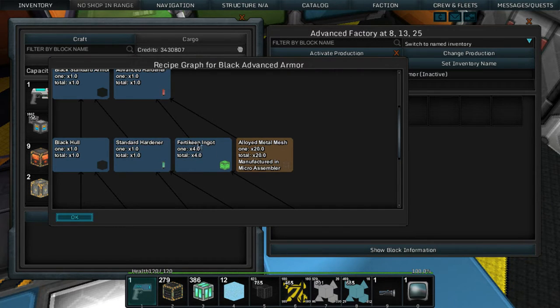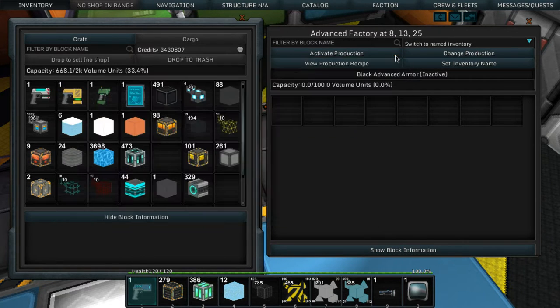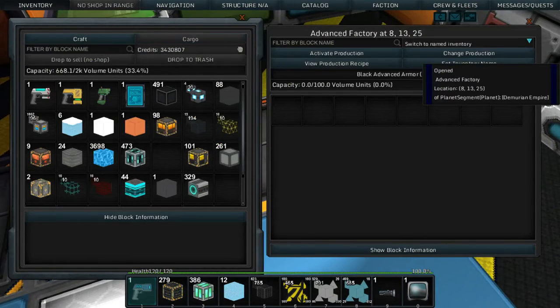We also need to make standard hardener, which is made out of fair-to-keen capsules and alloy metal mesh - not a big deal. The black hull needs black paint, which means we need tect capsules, so we need to go on a harvesting run.